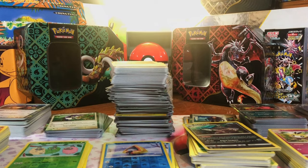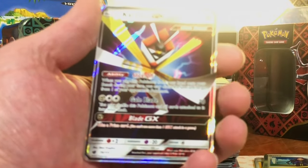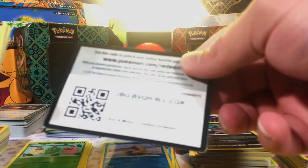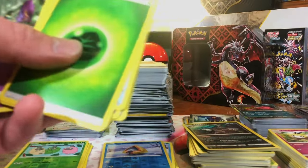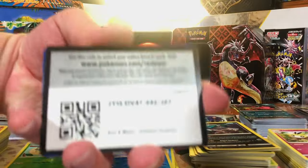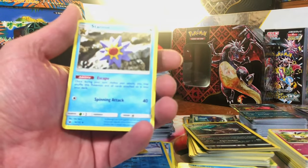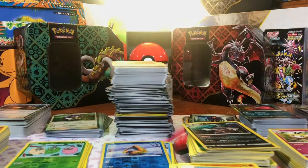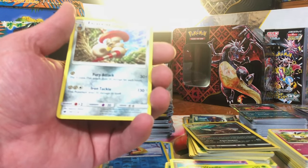18 packs of Crimson Invasion. We got a hit in there at least. Alolan Marowak Reverse and Kartana GX — first pack, we get a hit. There's going to be nothing else in here, but we'll cycle through it. Phoebus Reverse and Orangaroo. Typenal Reverse and Registeel. Ghastly Reverse and Cacturn Non-Holo. Swablu Reverse and Starmine Non-Holo. Alolan Geodude Reverse and Hammer Up Non-Holo. I know there's a hit in here somewhere. Alolan Graveler Reverse and Escavalier Non-Holo.